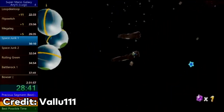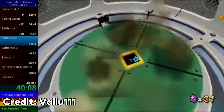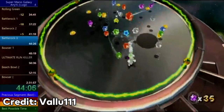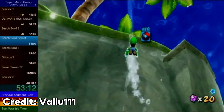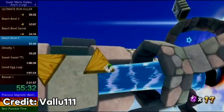Valu successfully performs the skip and completes the level without any major setbacks. He has a less than ideal Battle Rock 2, missing some of the cannon shots. Valu recovers nearly all of the lost time on Battle Rock 3, and moves on to the kitchen, where he breezes through Beach Bowl 1 and 2 with minor trouble with the shell in Beach Bowl Secret, and some slip ups in Beach Bowl 3.